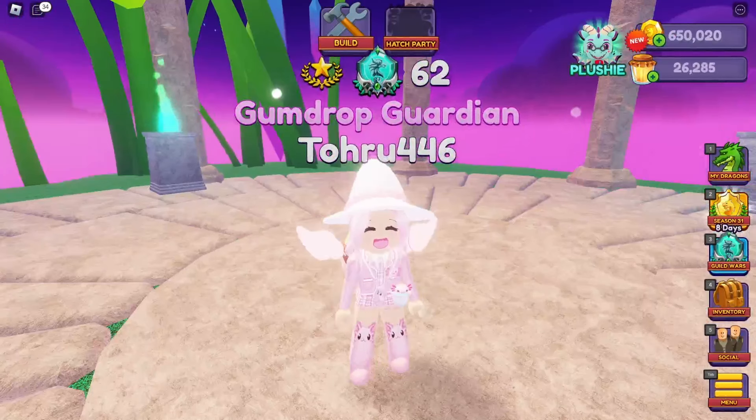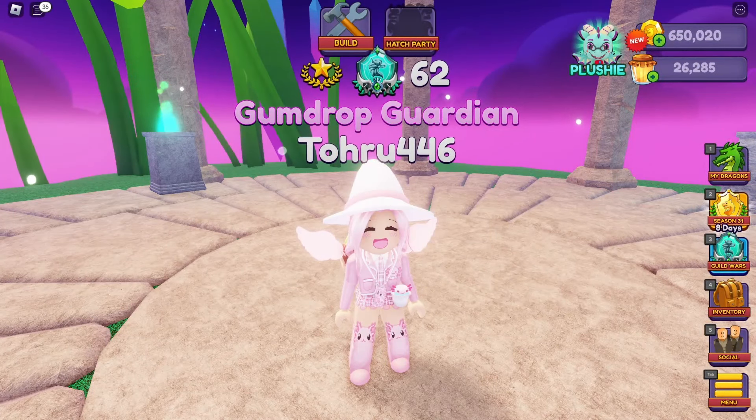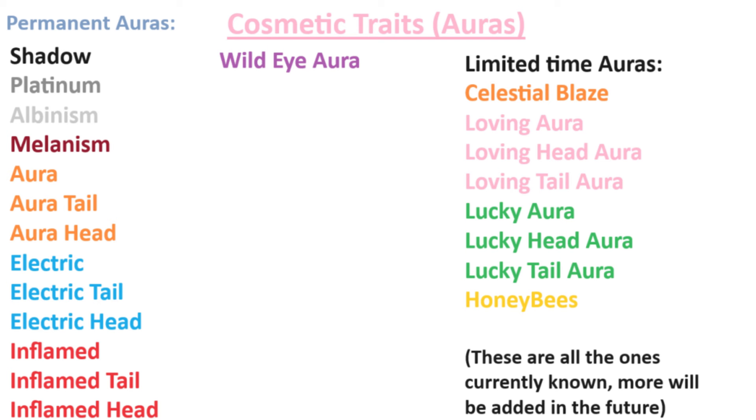There are actually a number of cosmetic traits in the game currently — not a lot, but a decent amount. I'll put a list up on screen. You have Shadow, which I just showed you; Platinum, which I also showed you; Albinism; Melanism; Aura; Electric; Enflamed; and Wild Aura.